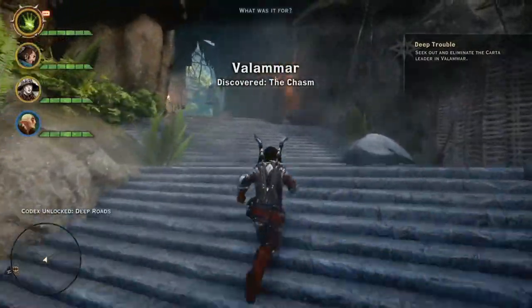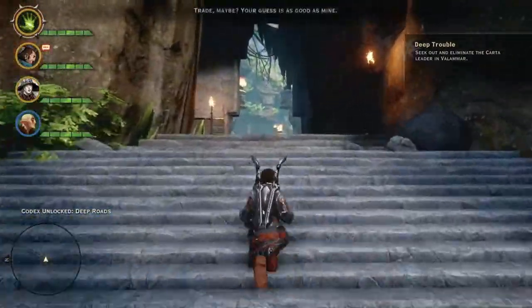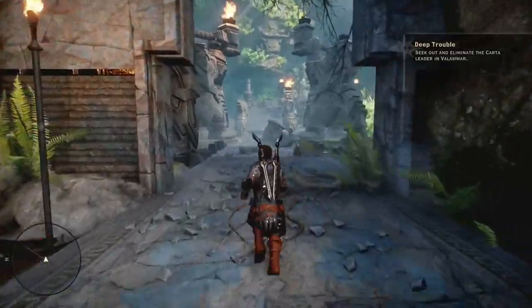Welcome back to Talking Dragon Age, the show where I talk about Dragon Age. In this episode, we're looking at Valimar, the dwarven trading post beneath the Hinterlands.